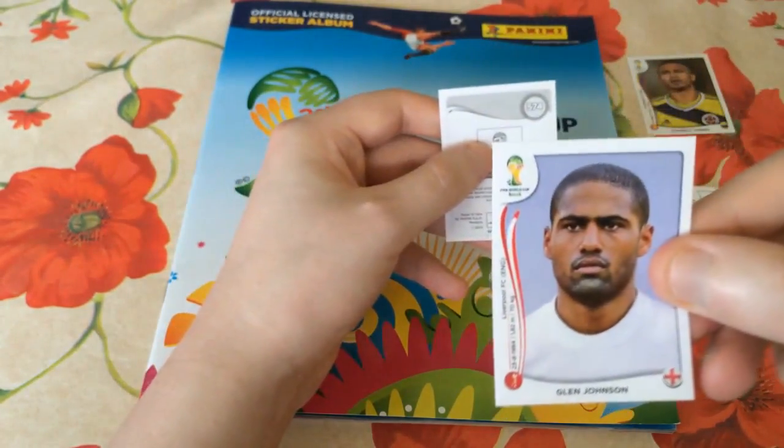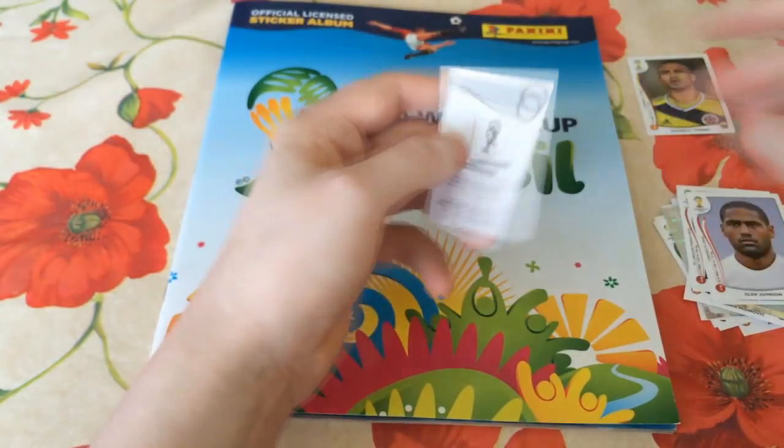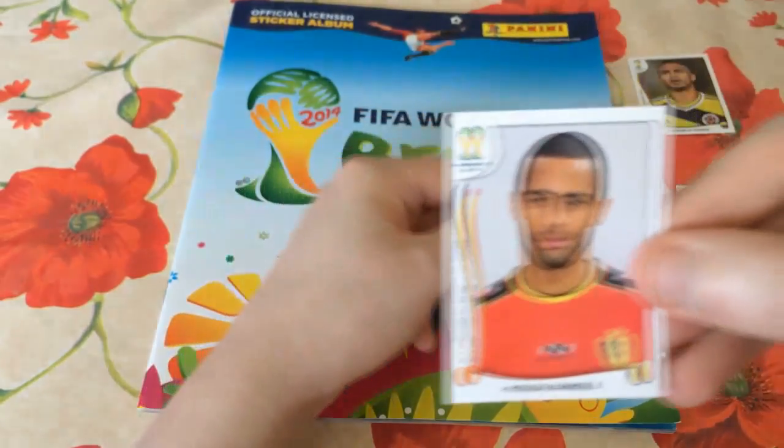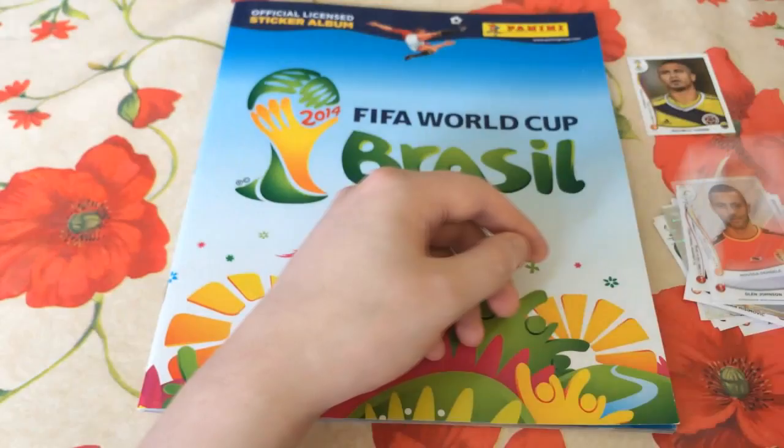Number 55 is Vedran Choluka — obviously used to play for Tottenham, now plays for Lokomotiv Moscow in the Russian League. Decent player. Next player: Glenn Johnson — that's only our second English player that we've pulled so far. Of course we've got two Phil Jagielkas. Glenn Johnson will go very nicely into our England team. And Moussa Dembele — Belgian midfielder obviously playing for Tottenham — is a player we don't have yet either.